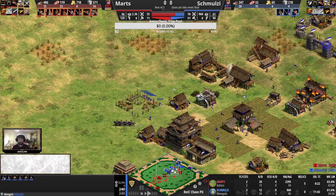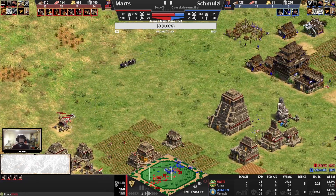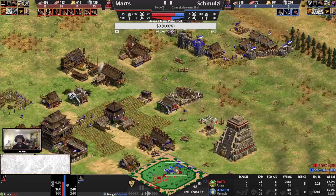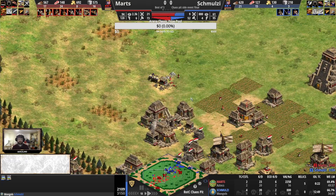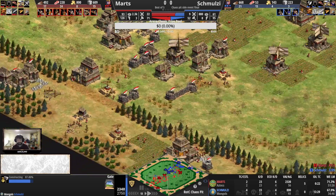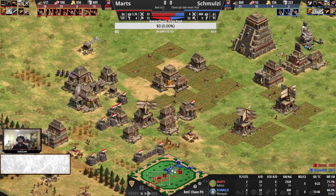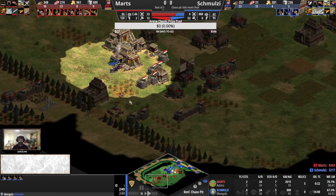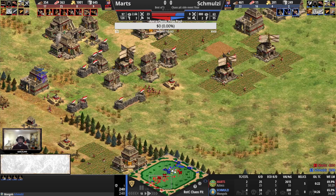Not an ideal spot for a TC, but there it goes — it'll allow for some farm space and prevent raids from this angle. There are some Mangudai out that could get some kills on the exposed economy. Schmultz attempting the counter-attack — that makes sense, but you obviously need to survive the aggression as well. Martz is significantly ahead — even with only two TCs the production has been very consistent. 22 seconds of idle TC time at minute 31 in the game, even with multiple town centers. The Mangudai have already killed five villagers and they'll need a lot more to offset the eco difference.